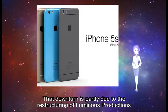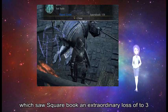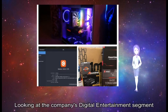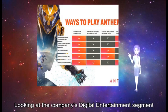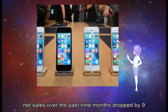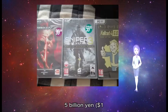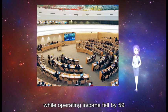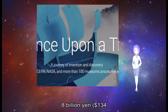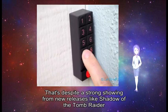That downturn is partly due to the restructuring of Luminous Productions, which saw Square book an extraordinary loss of 2.37 billion yen, approximately 33.7 million dollars. Looking at the company's Digital Entertainment segment, which houses its video game operations, net sales over the past 9 months dropped by 9.1% to 130.5 billion yen, approximately 1.2 billion dollars, while operating income fell by 59.3% to 14.8 billion yen, approximately 135.7 million dollars.